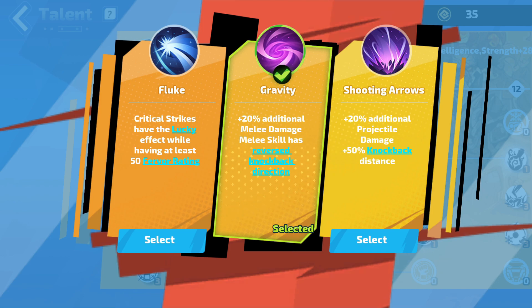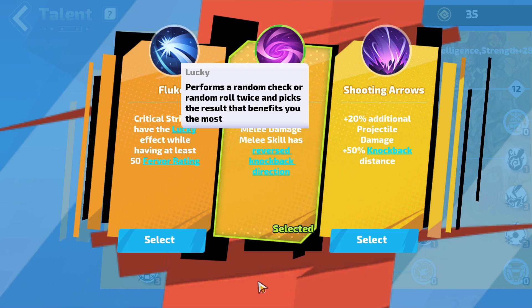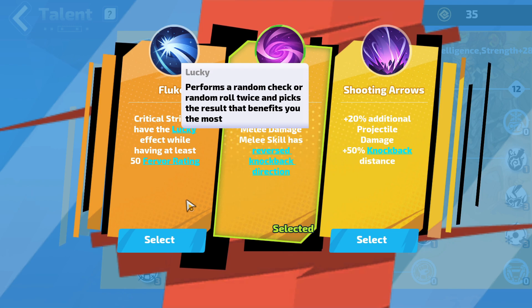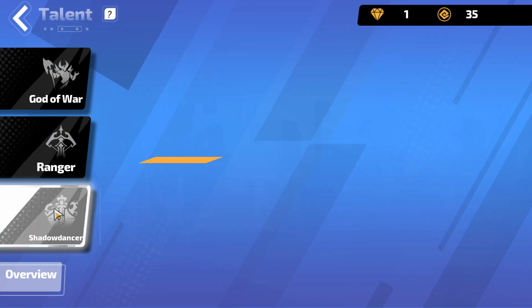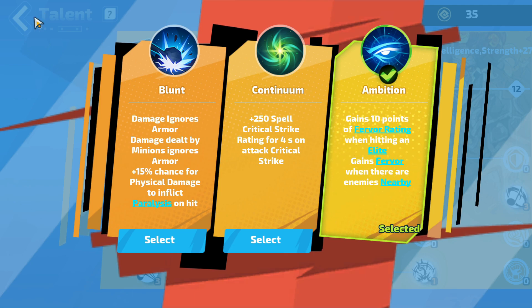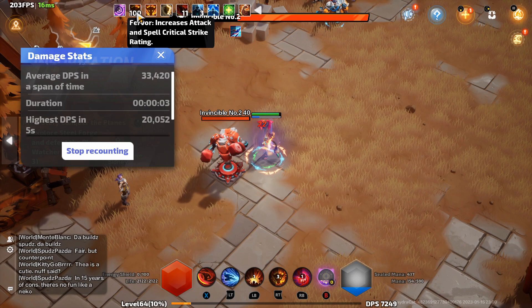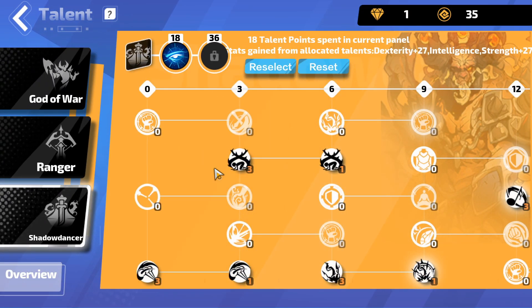How lightning damage works in most action RPGs including Torchlight is it goes from really low to really high numbers — Lucky is excellent for that because you roll twice. You need 50 Fervor rating for Lucky to activate, which will be 100% uptime. For Shadow Dancer, get Ambition: it grants 10 Fervor points when you hit an elite or when there are nearby enemies, so you'll have 100 stacks easily. I'll show you on the test dummy — activate buffs and you'll see the Fervor rating at the top. You can keep this up 100% of the time.